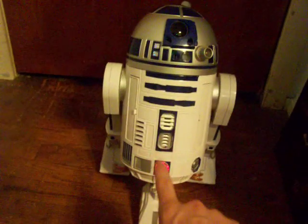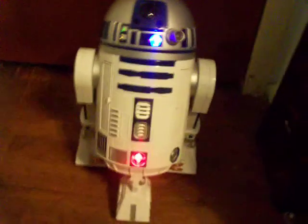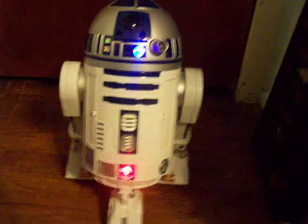This little red light down here is the wheel lock. If you don't want him to move, you press it, and when it lights up he won't move. Isn't that right? Okay, let's see some other things.